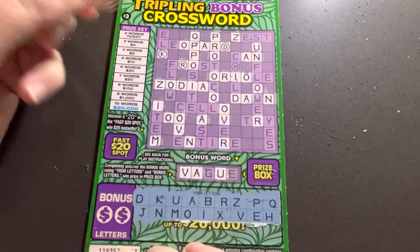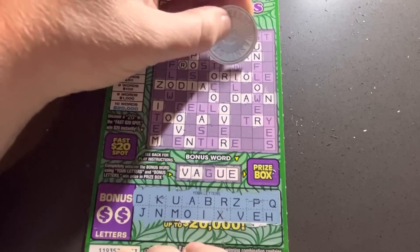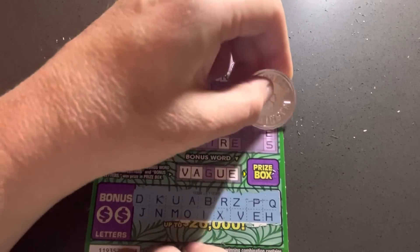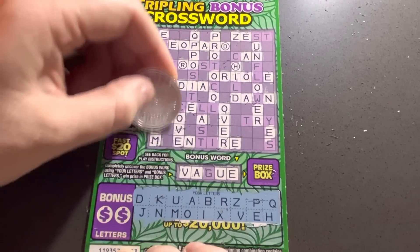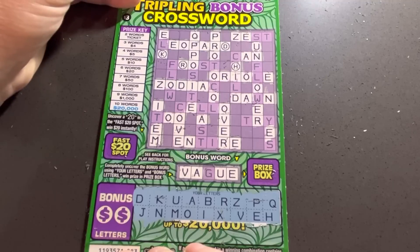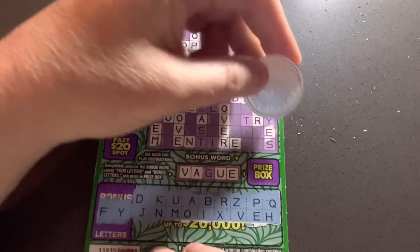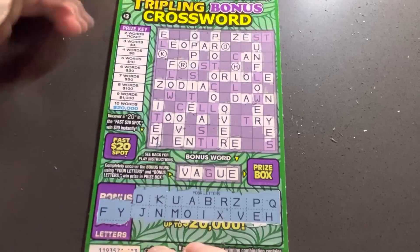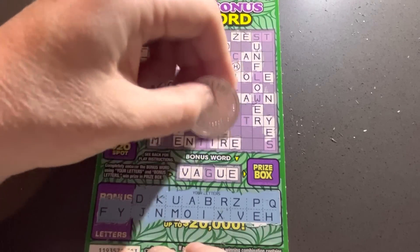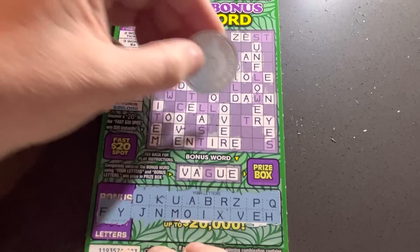Last two regular letters, E and H. We need a G for our bonus word. Here's a word — over. There's Y and F. There's an I — I didn't get that one. I don't think we have two words here, just over. Did we get a fast 20? We got a 24. I think that one's a loser.